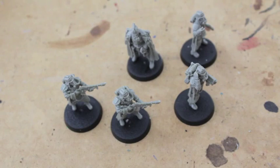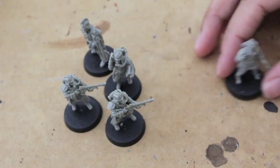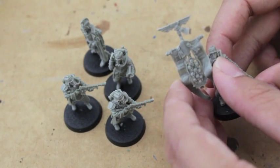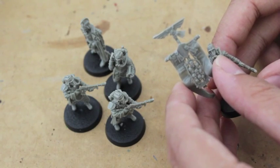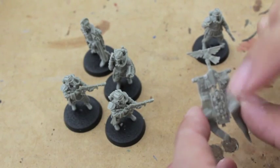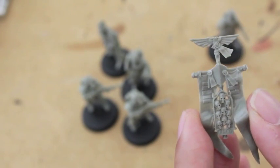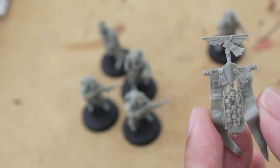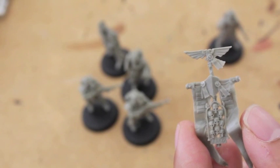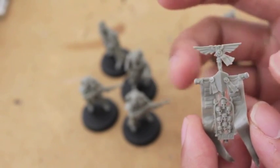And we are done. Here is my command squad all built up except for the standard. The standard is going to go on this guy, but there was no rod that came with this package — I don't know if Forge World even includes one. When I purchased this, the guy I bought it from didn't include it with the package. But this is how it will look. The cool thing about this standard is it includes all these little skulls and the banner just flows so nicely. Some of the bad things though: it has this really janky pair of spear tips on either side, and as I was building it, it came up really bent. So I put it in hot water and bent it really slowly to make it straight.